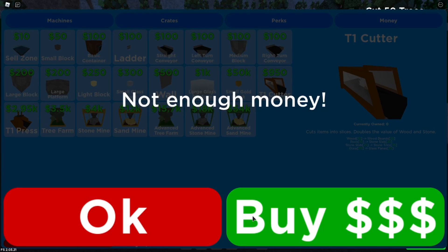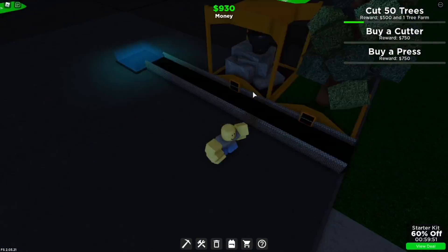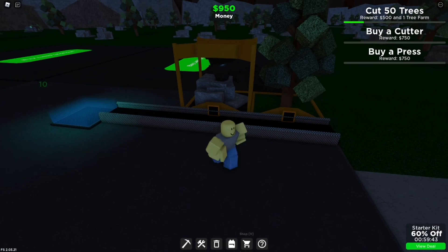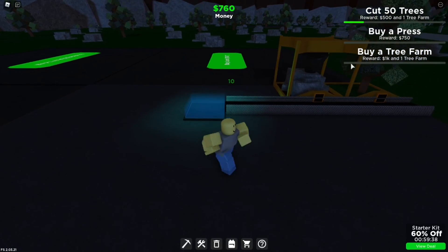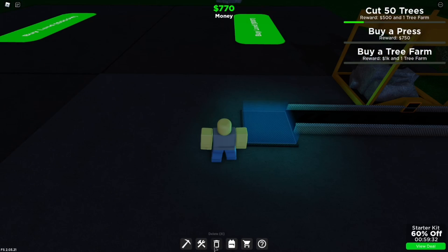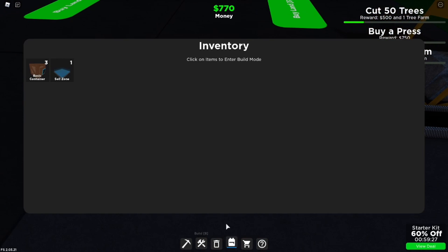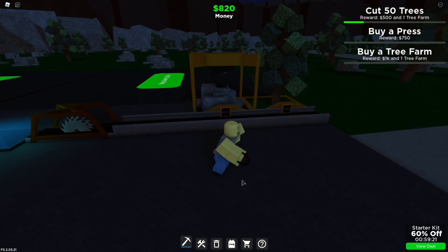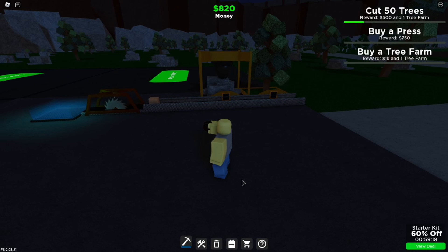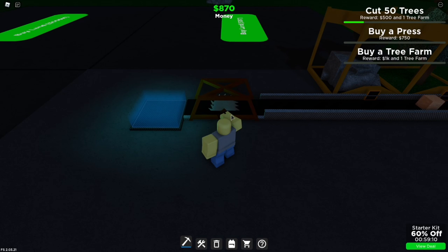I have 910 right now. I'm going to buy the cutter — oh, I don't have enough, I need 10 more. Okay, finally at 950 — buying the cutter now, and I just got a challenge done too. Now it says buy a tree farm, buy a press, and cut down 50 trees. Let's place the cutter — make sure a sell zone is at the end. It'll cut up the wood and now I'm getting 25 each, so I'm already making more money. That's pretty much this entire game: an auto farm feeds a machine, that machine outputs something more valuable, and you chain machines to sell for maximum profit.